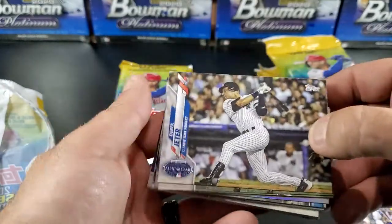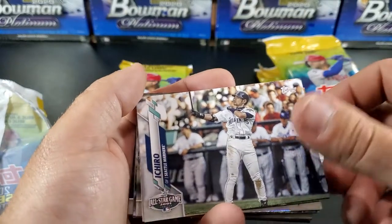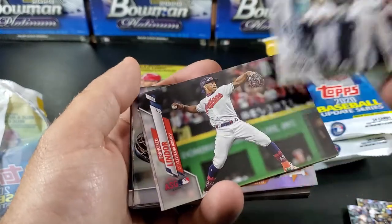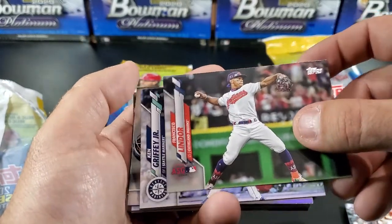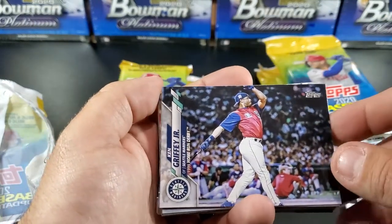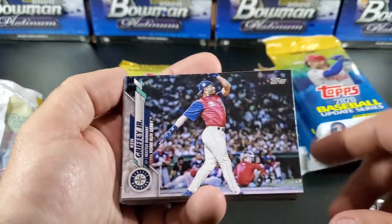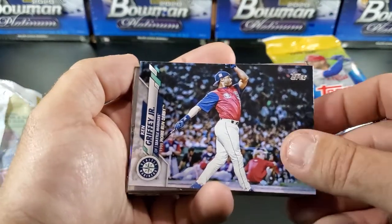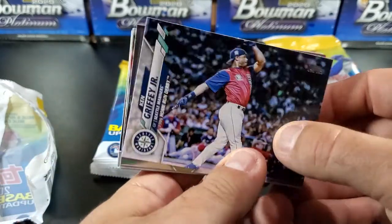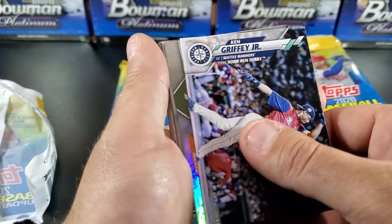There are quite a few All-Star Game cards here. There's a Derek Jeter one. We got an Ichiro, Francisco Lindor, and a good old Ken Griffey Jr. home run card. Ken Griffey Jr. is probably my favorite baseball player of all time — grew up watching him. One who was never tainted by any of the PEDs or anything like that. Just good old-fashioned baseball.